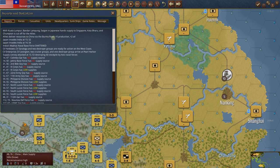The Allies deliver resources to China via the Burma Road because we still controlled Rangoon and Lado this turn. Japan invades India — we saw that; India's Madras Naval Base Force was shattered. Yorktown, Saratoga, and two destroyer groups are ready for action — that's excellent. Enterprise, Lexington, two cruiser groups and one destroyer group arrive at Pearl Harbor. We've got our carriers, all four of them.